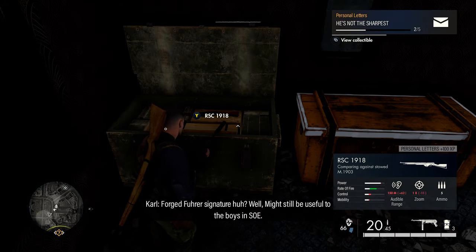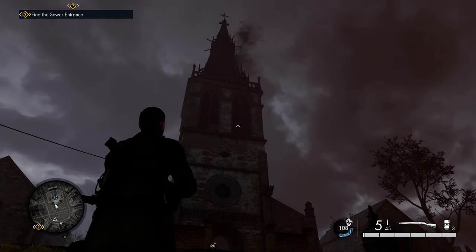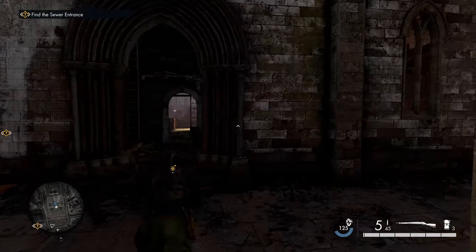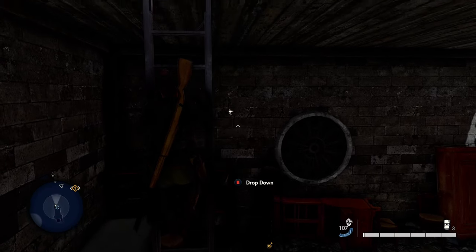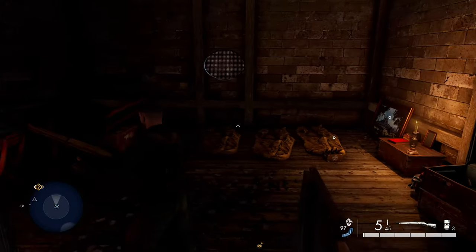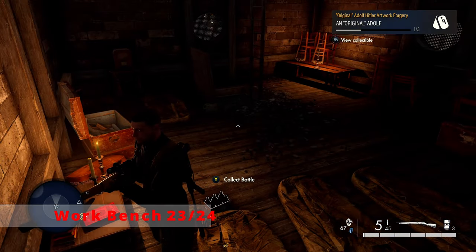From that personal letter, head south, crossing the large enemy encampment to the church — there's an optional objective here. Enter from the northern entrance and take the ladder right in front of you to the next level. Turn around and hop on another ladder that continues up two floors. At the next floor, hop off, turn right, and you'll see a picture leaning against the wall — that's our first hidden item of the level.